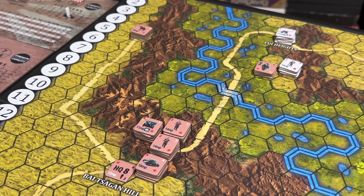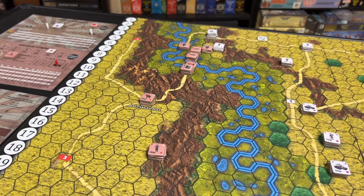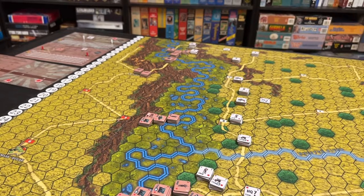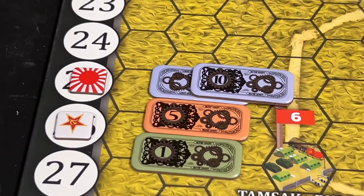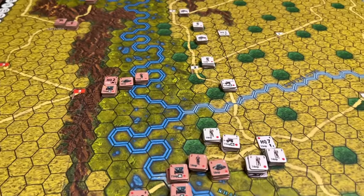The remaining Soviet units move up along the road, concluding all Soviet unit movements. Units are rotated back to their regular positions. At the end of the Soviet turn, the Soviets receive political points equal to their score on the track — 26 points — represented by money tokens (two tens, a five, and a one), which can be spent for various purposes including bringing in new units and upgrading units on the map.